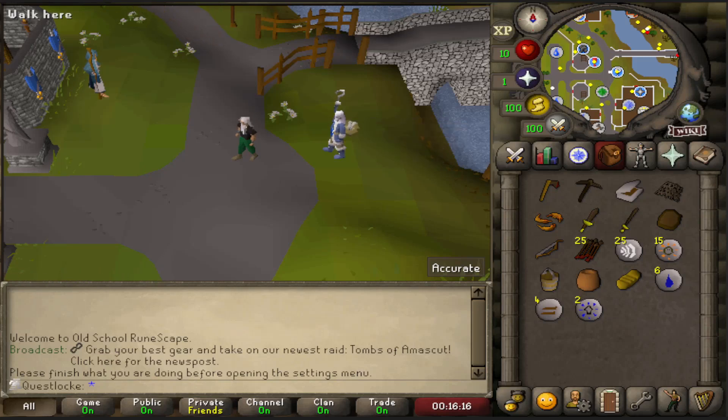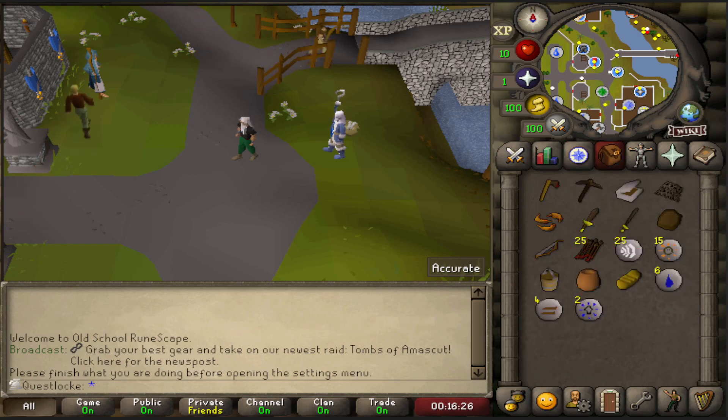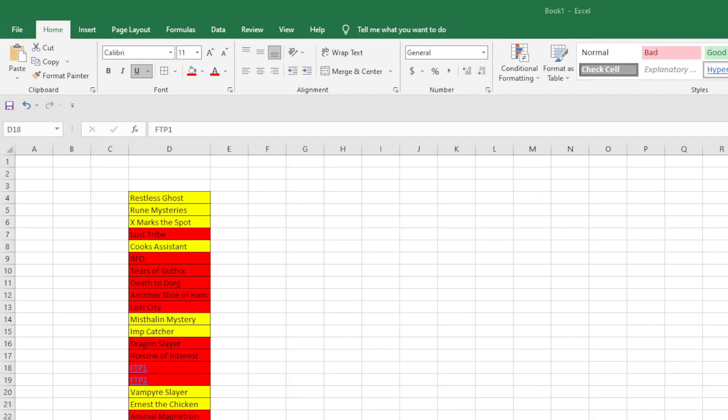What's going on guys, it's Huggsy here with the first official episode of the Quest Lock. I've been doing a little bit of research, and I think I have determined what is going to be the list of the Mystiline quests that I can do at the moment. I've made an Excel sheet — this is going to have everything on here, but currently it just has the Mystiline stuff, so I'm going to look at that right now.